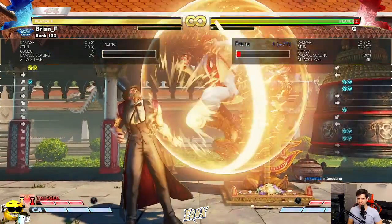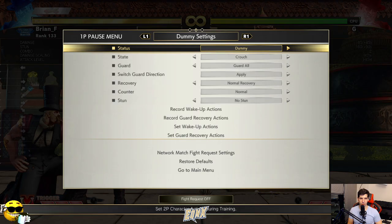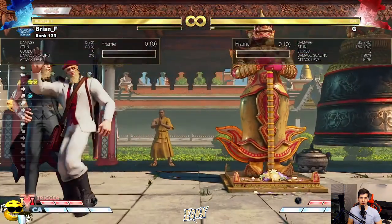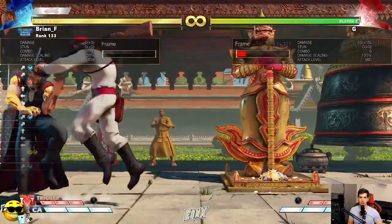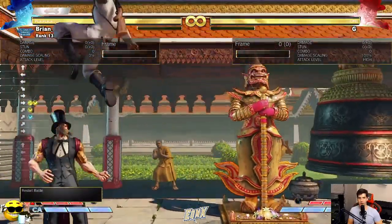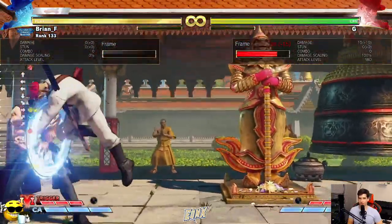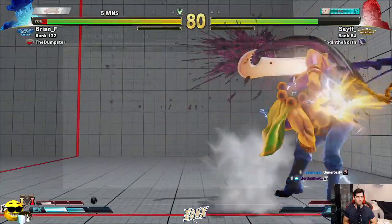And on block, this isn't even that unsafe. If you do jump back on block, the jump back is actually only like negative one or zero because on jump back it hits on a later active frame. It can go from like negative four to zero — sometimes it's often safe. Even if they block it, that's a huge turnaround.